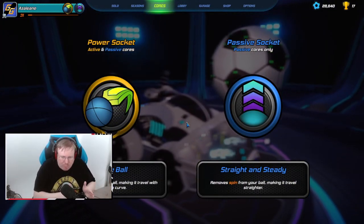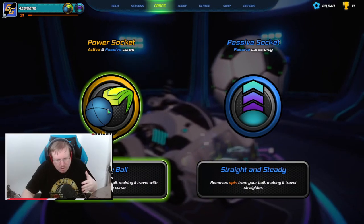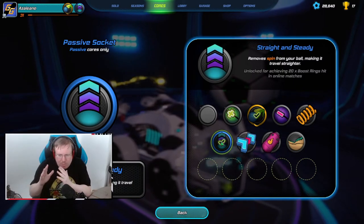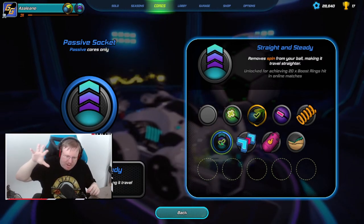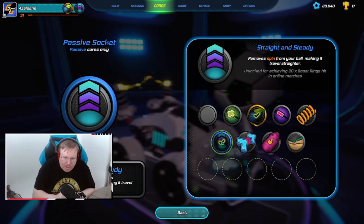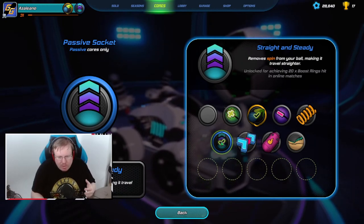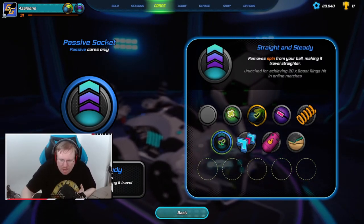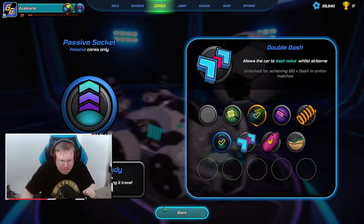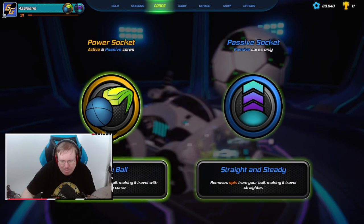To give new players a ballpark: first focus on unlocking Straight and Steady by hitting those boost rings - the rings up in the sky on the field. Hitting them with your ball will be very instrumental for fast times later on, so get used to hitting them. Also try to get your 20 stars in solos to unlock Sandmaster if you're struggling - it makes things a little easier. Keep in mind that even though you can equip an active core in that slot, you don't have to - you can equip two passive ones.